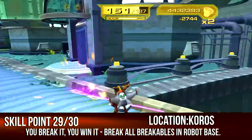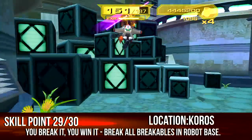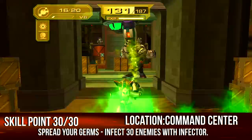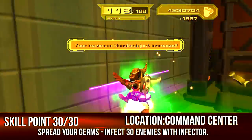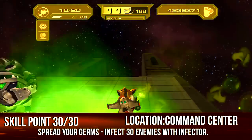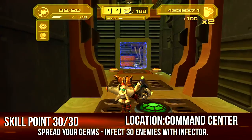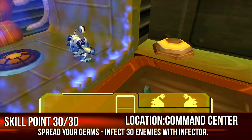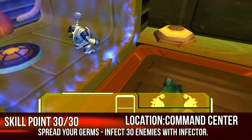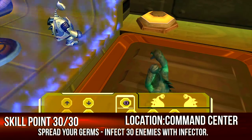Head to every corner so nothing is hidden from you. The final skill point was at the command center — infect 30 enemies with the Infector. It leveled up really fast as always. You just run around splashing it on people. This was my first time going through and doing all this stuff, and I had to input a ton of commands.